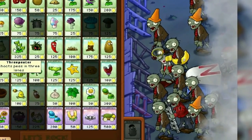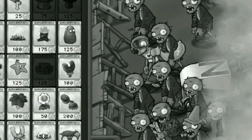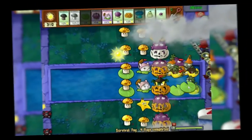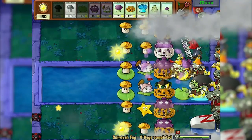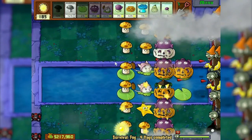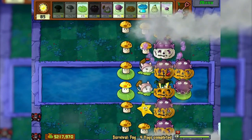Another ladder zombie — he's going to crush everything for us now. Blow up, so blow up — let's take two doom-shrooms at once. In the end, only this one and this one went one at a time. I already thought that we 100% lost, but it turned out the opposite. Survival fog — passed.